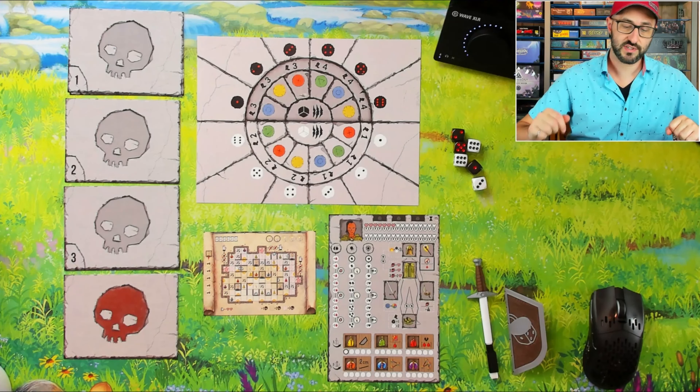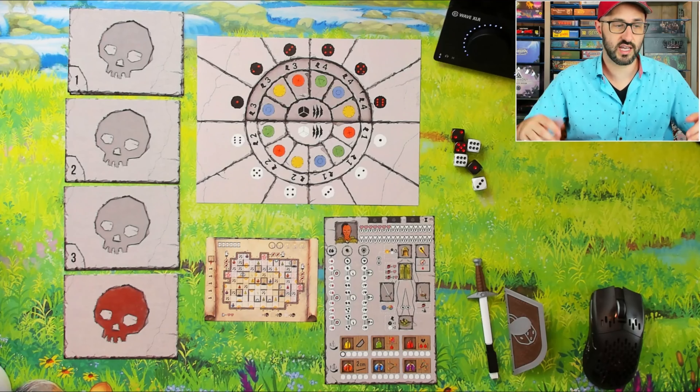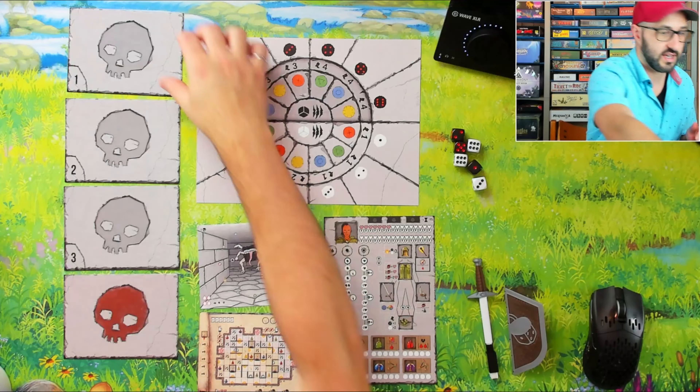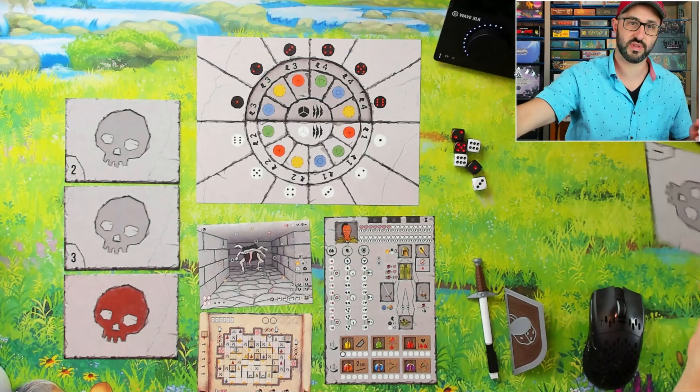I have this game set up for two players and each player is going to be taking a player sheet, which they'll use to track their health and items. Each player is also taking a dungeon sheet which they'll use to track their progress through the dungeon. At the start of the game each player draws a level one monster from the level one stack and takes it into their supply.